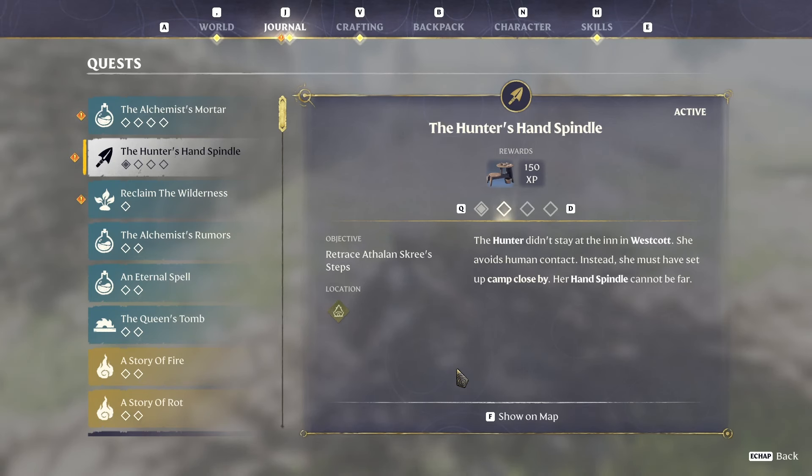Hello guys, KPShamino here with a new video for Enshrouded. In this video I'm going to show you how to make linen. First of all, you need to do this chain quest called the Hunter's Hand Spindle - this is the machinery that is going to make linen for you.